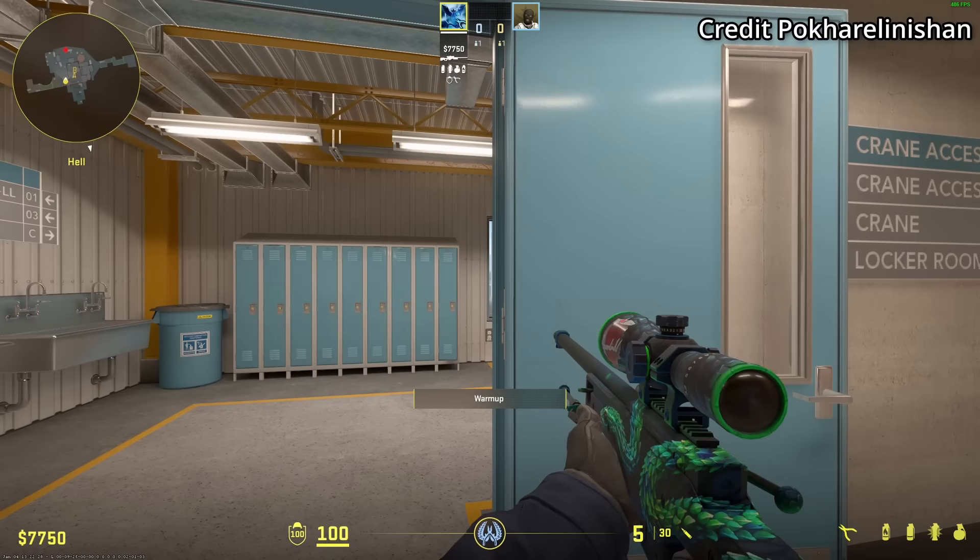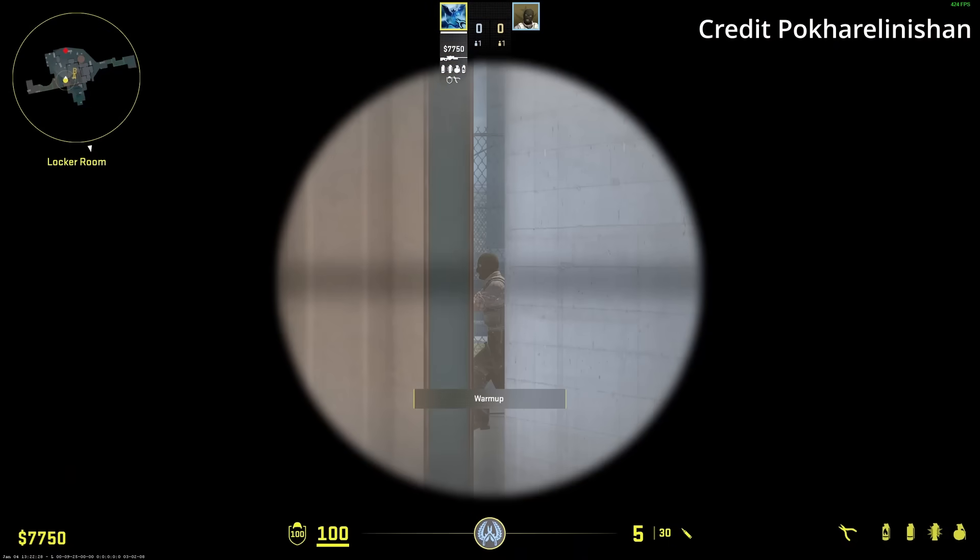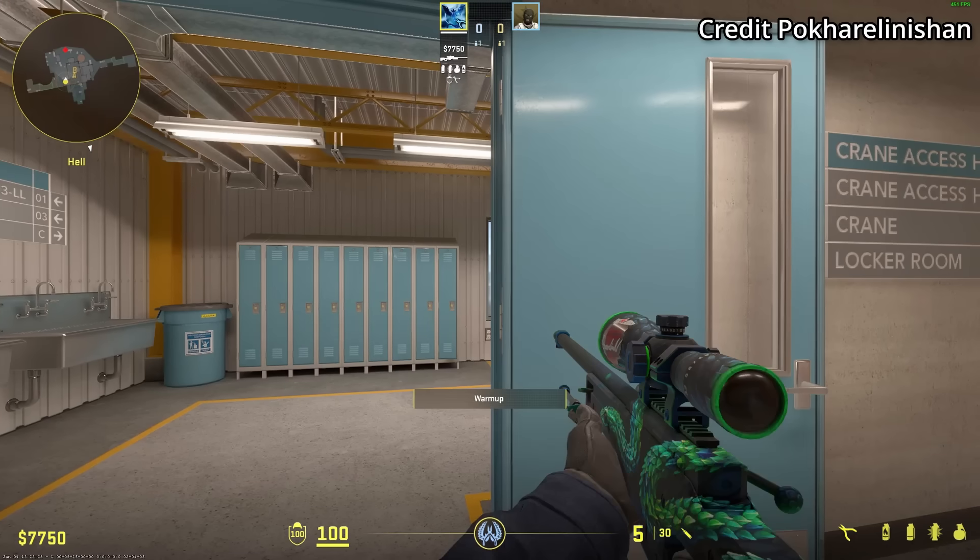CT side players on Nuke, be careful holding this position — you can see the T is there, but the bug shows that they are not there. This happened in the 7th's team.